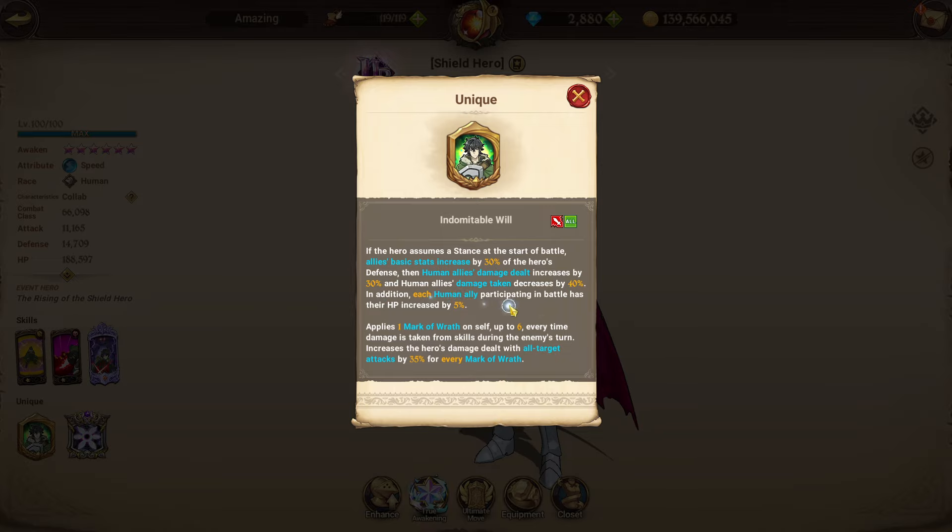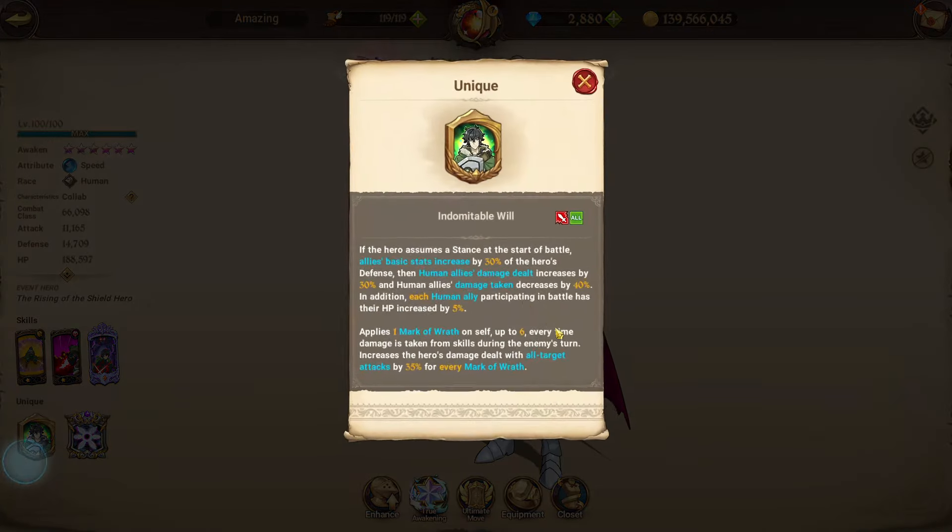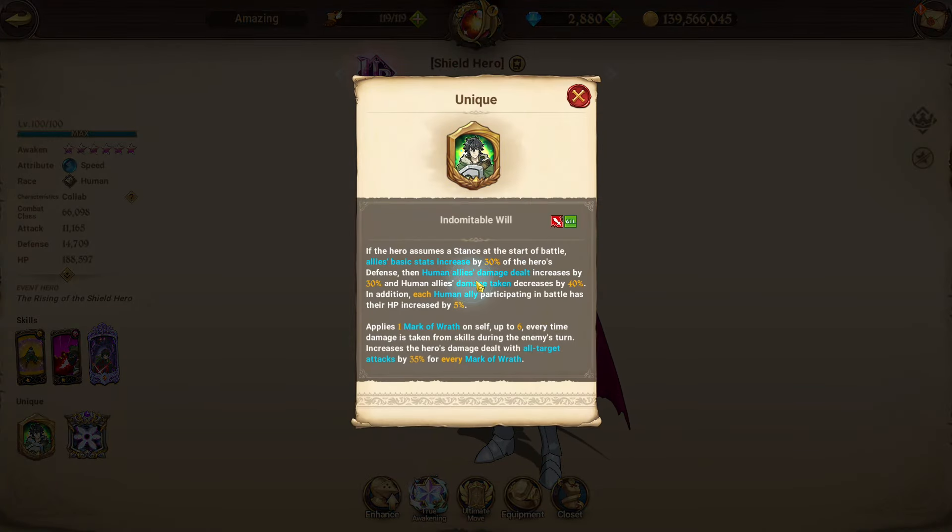Human allies' damage taken decreases by 40%. In addition, each human ally participating in the battle has their HP increased by 5%. The passive also applies one mark of wrath on self, up to six, every time damage is taken from skills during the enemy's turn, and increases the hero's damage dealt with all-target attacks by 35% for every mark of wrath.